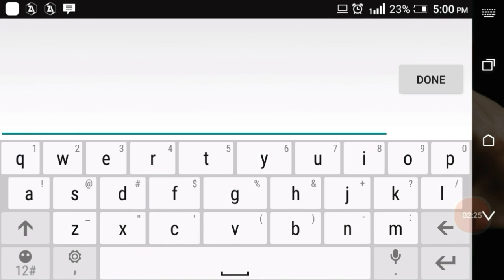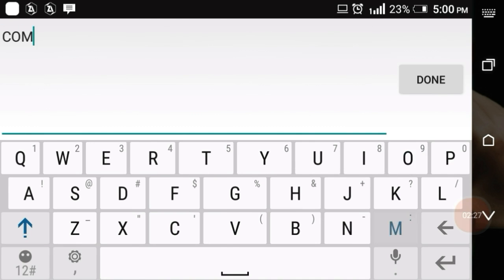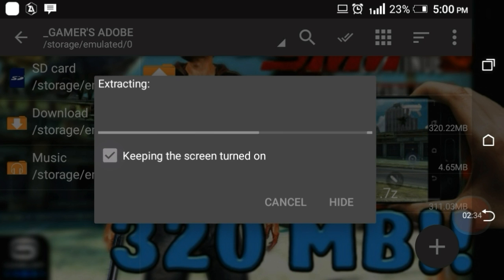Here friends, you have to enter the password. The password is in capital letters — it's 'Compressed by GA'. And then you have to extract it.